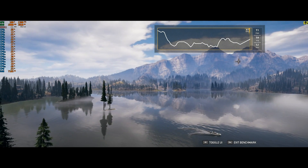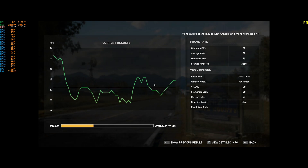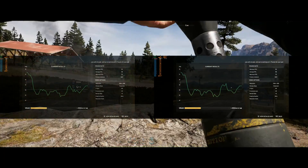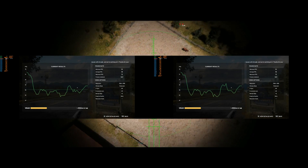This is on the Ultra preset with TAA enabled. CPU utilization on the Ryzen 7 1700 averaged out at 23.8% over the benchmark run, seeing a maximum of 36. Moving down to the Ryzen 5, both the Ryzen 5 1400 and the 1600 returned exactly the same results in the benchmark.